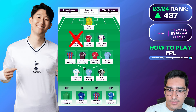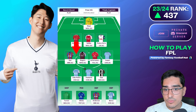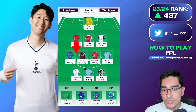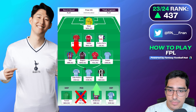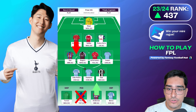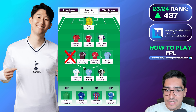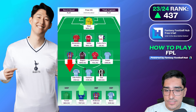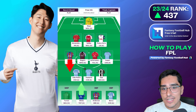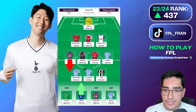If Trent Alexander-Arnold is ill and your first sub is a midfielder like Harry Winks, a 4.5 midfielder from Leicester, he will not sub for Trent if you are fielding a 3-4-3, because that would create an illegal formation. What will actually happen is your first defender on the bench gets auto-subbed for Trent to recreate a legal formation. If instead a midfielder was missing, Harry Winks as your first substitution will immediately come on. That is the intricacy of the auto-sub mechanic — it depends on your formation legality.